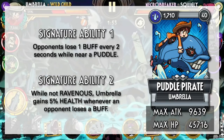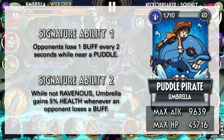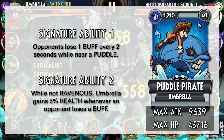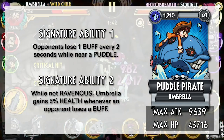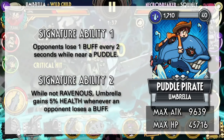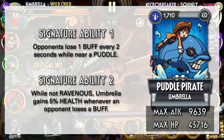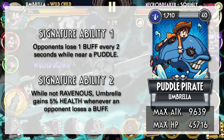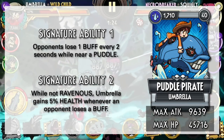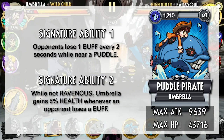Next is Puddle Pirate, Umbrella's only buff control variant. Buff control is something that Umbrella lacks — she does have Slime, which is not the same as a direct buff removal or buff prevention. Puddle Pirate gains some health regeneration when the opponent loses a buff, but health regeneration is quite a big part of Umbrella's kit, so you might not even need this ability at all. The first ability to remove the buff is definitely the highlight here. My only problem is her attack stat — 9.6k is fine but definitely not enough for late game, and she has no other way to gain attack-boosting stats.